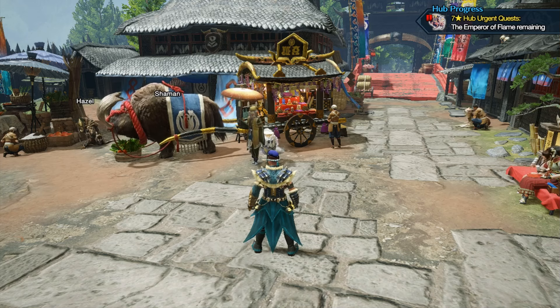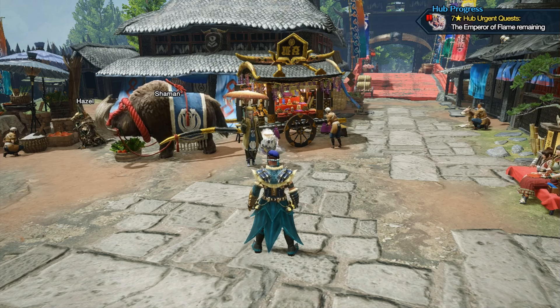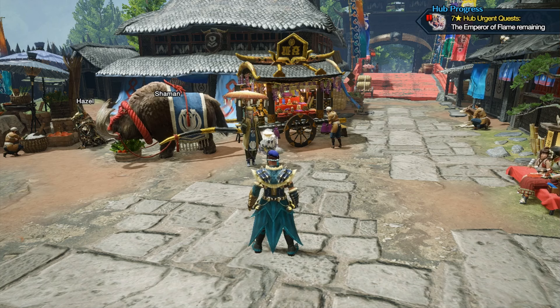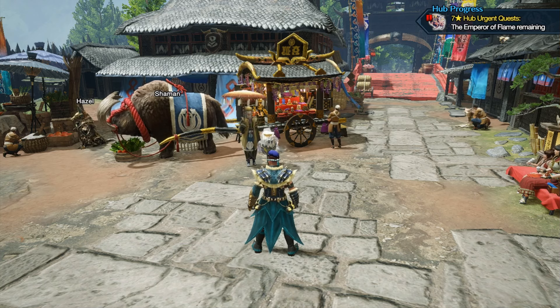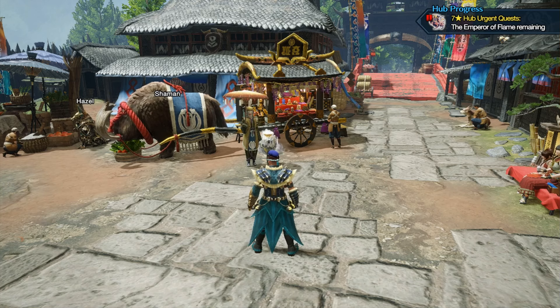There are about four different ways now — they updated it with the HR 8 method in version 2.0. I'm sure they're going to be adding more layered armors too. Currently you can get layered armor for everything in the game, so it's not like World where they slowly rolled it out. You have layered armor from every monster, and then some, because there are some that aren't based on monsters at all.